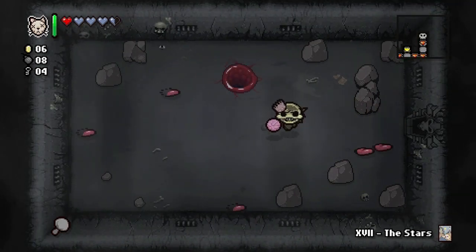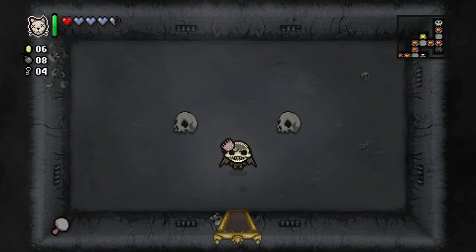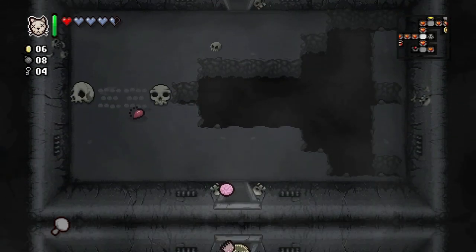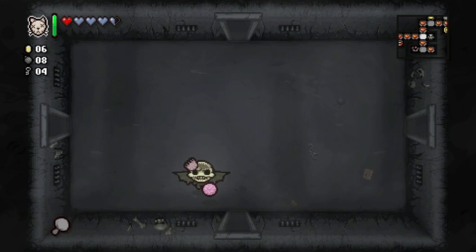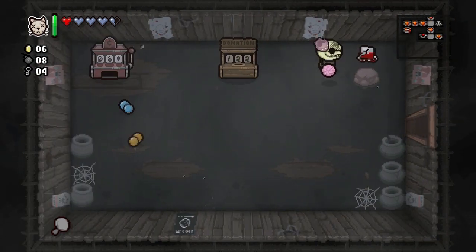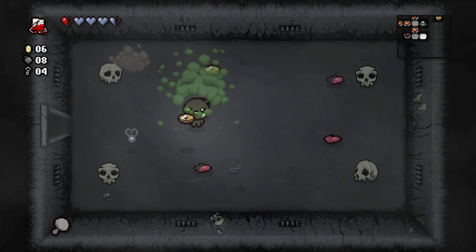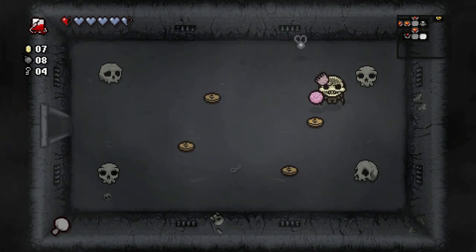Hopefully this room stays open — we are going to use our Stars card. We got out of the Mom room even though there's no normal way out. We're going to clean up all the hearts on the floor. We need to find that blood bag. We'll definitely pick up Tammy's Head on the way out — we're not leaving that here.